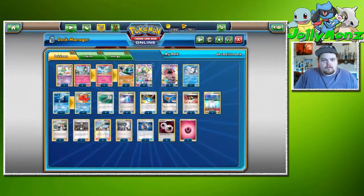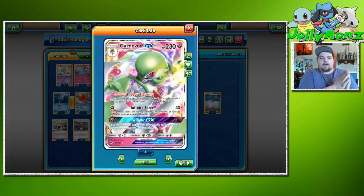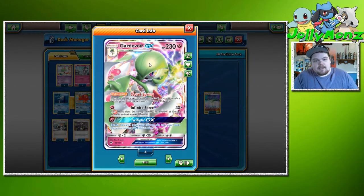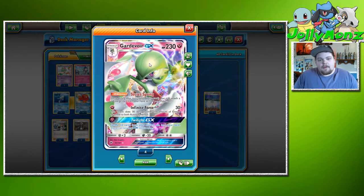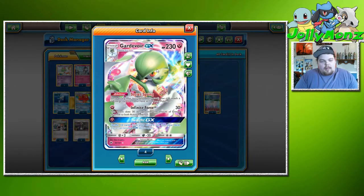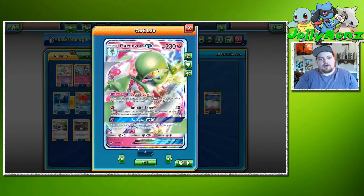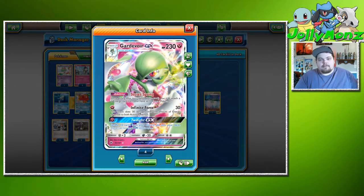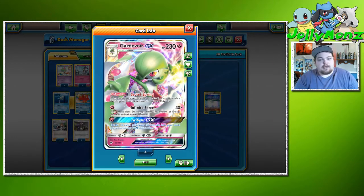We are playing three Gardevoir GX. The Secret Spring ability lets us, once during our turn before we attack, attach a Fairy Energy from our hand to one of our Pokémon. Then for one Fairy energy, the attack does 30 damage times the amount of energy attached to both Active Pokémon. So if they have a high energy-cost Pokémon up front — something like a Decidueye or a Drampa, something that costs three energy — we don't need a lot of energy to take a knockout.